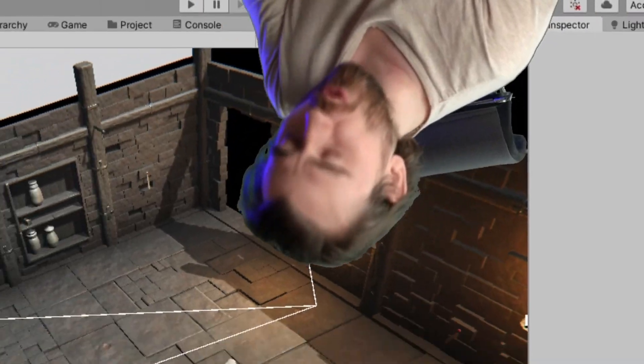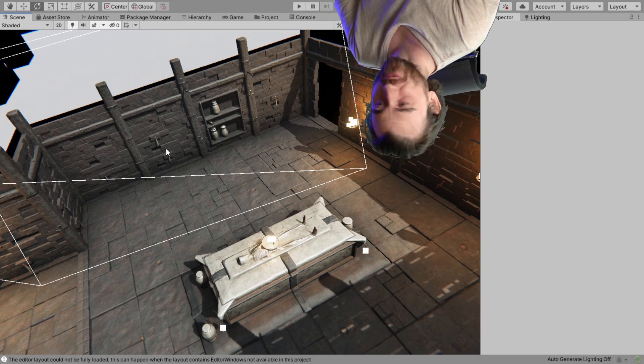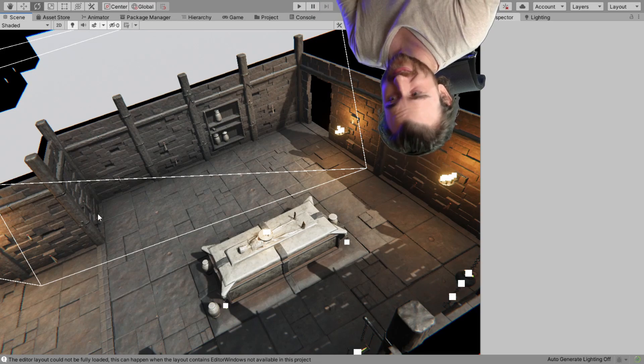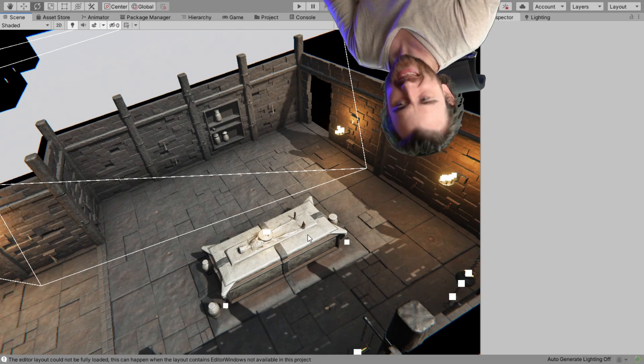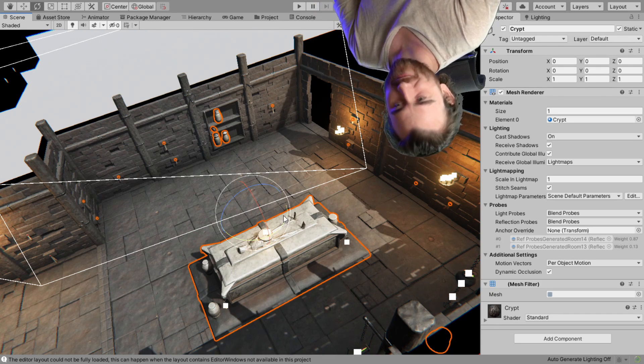Part of the room is randomly generated, so there's a lot of random generation going on there. As you can see, every room consists of walls, it consists of these pillars that we have here, and some objects inside, such as urns here, and we have a coffin and stuff like that.